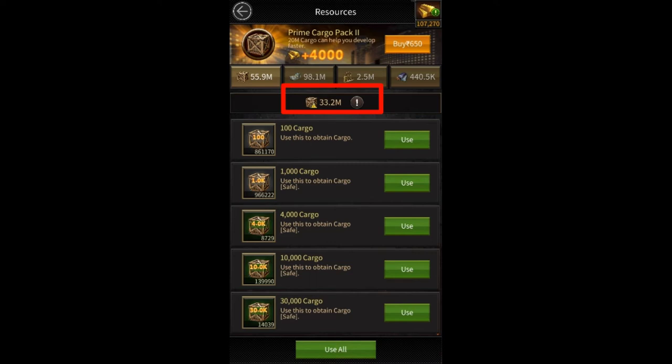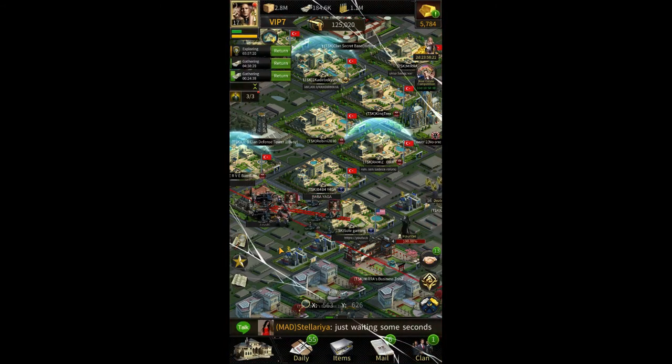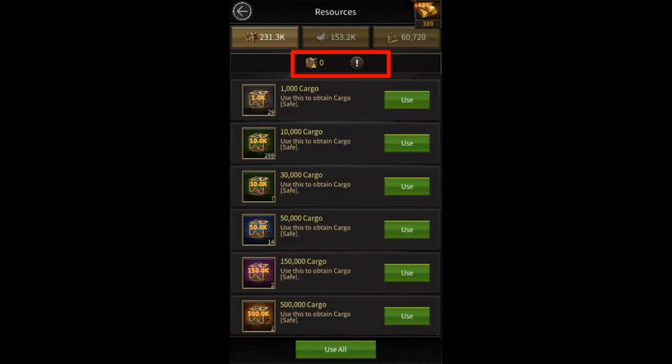First, we need to clear all the vulnerable resources gathered from resource tiles and the city map. Before I hit my farm, I need to send out all my troops out of the mansion so my troops don't get killed. As you can see, my troops are now going out of my turf. I am going to attack my farm using my main account. As you can see, I now have no vulnerable resources left.